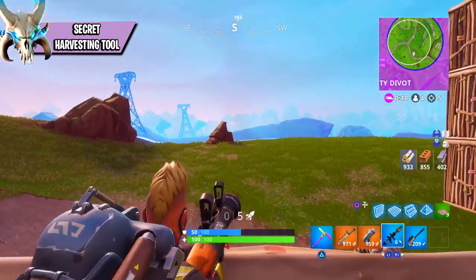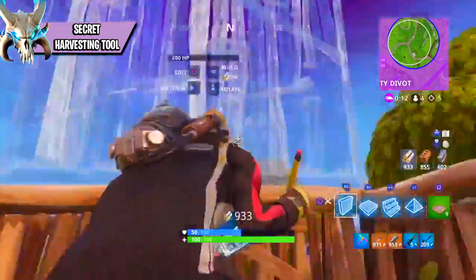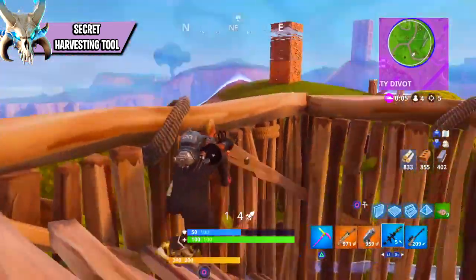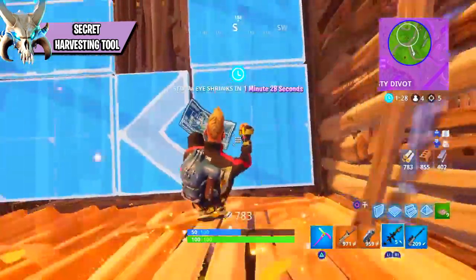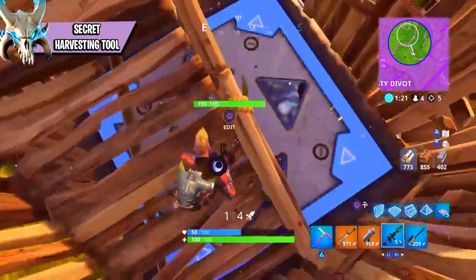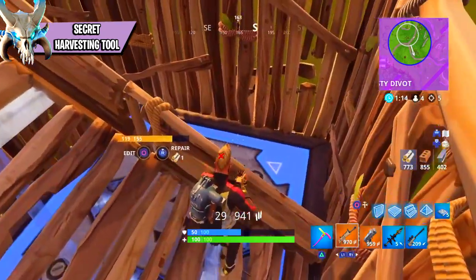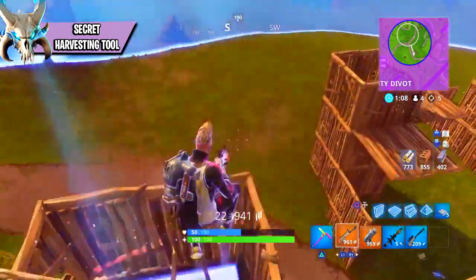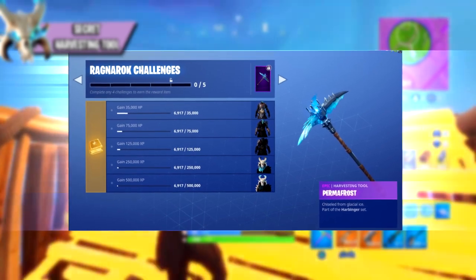Finally, number six: another thing you unlock is the secret Permafrost Pickaxe at Level 60 of the Ragnarok armor stages. At Level 60, which is Stage 5, you also unlock the skull on the Ragnarok's head, which makes him look that much more intimidating — and you're only one step away from the final stage unlocking the glowing eyes and the skull on his shoulder pads. So at Level 60 you unlock the Permafrost Pickaxe, which looks very sick — it's icy and it definitely matches the theme of the skin.